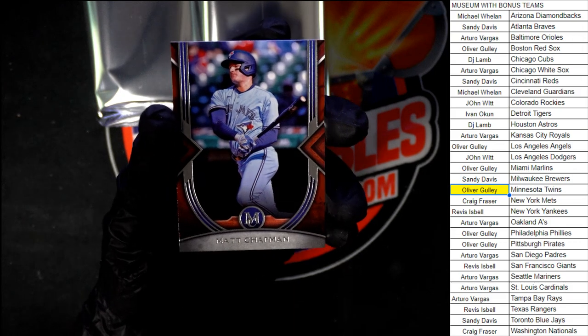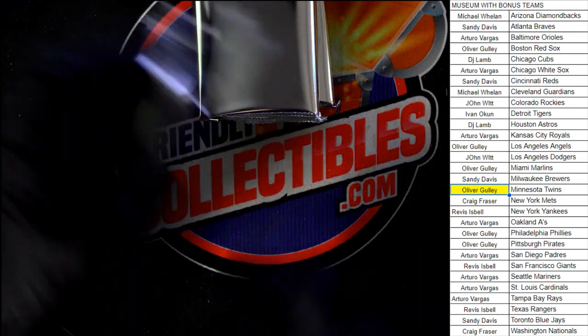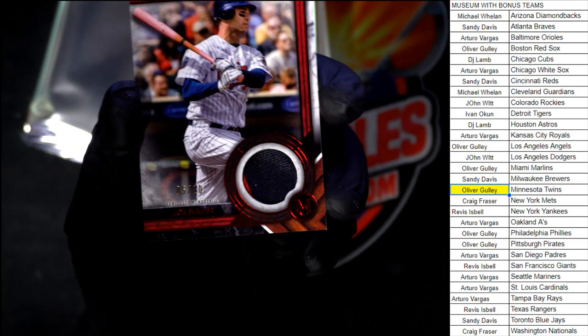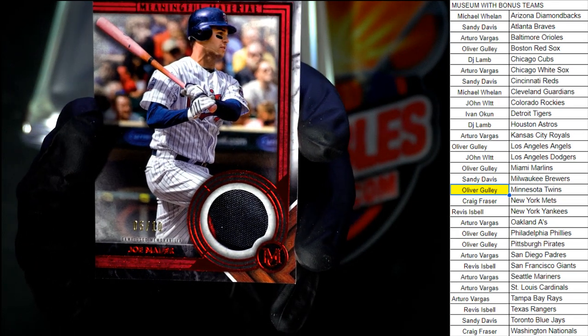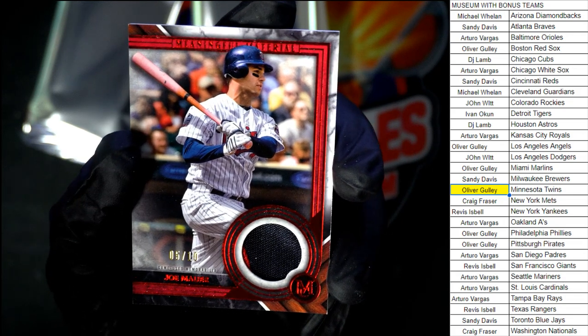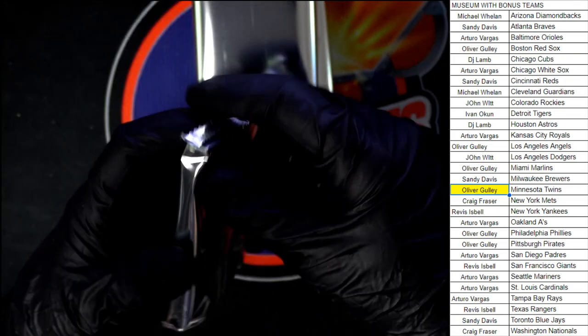We'll go yellow — there we go. Behind that, Chapman for the Blue Jays. Pack number two. Is it 16? That looks like a 10 to me — I'm blind as a bat. Looks like a 10, five of ten. Could be wrong, but it looks like a 10. All right, next pack.